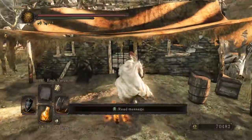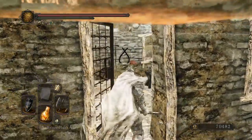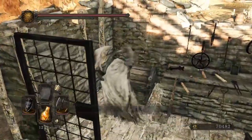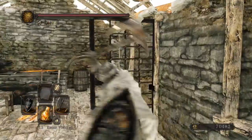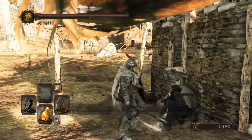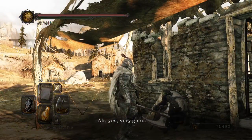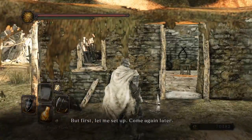First things first. Let him in here so we can do his dirty work. I kind of want to, and it would complete the look. It's a halberd long sword. Very good. Now I can get to work. But first, let me set up.